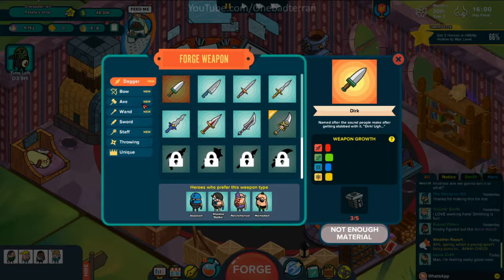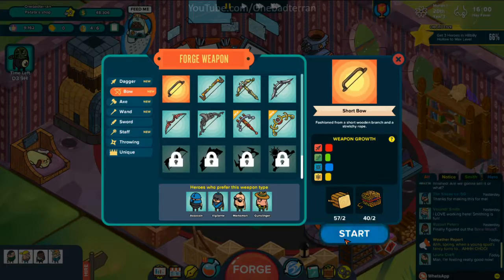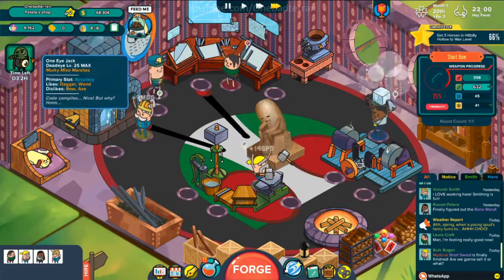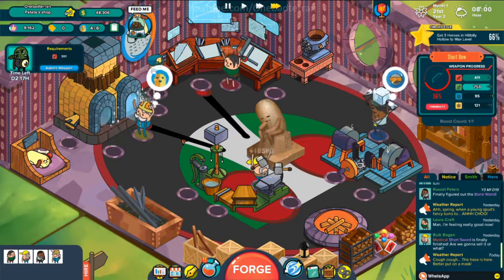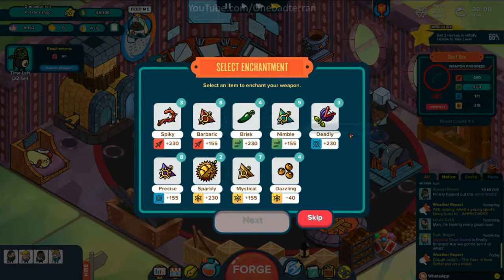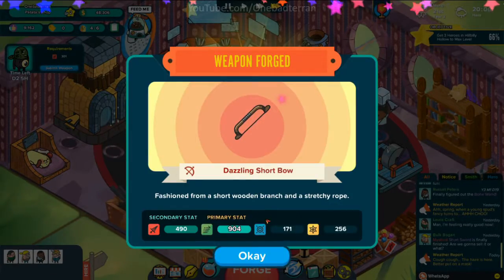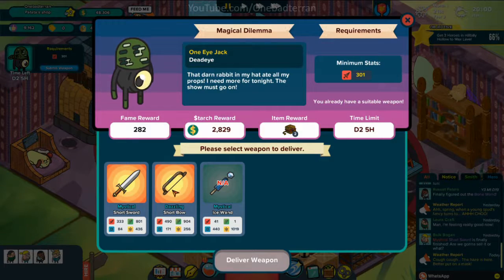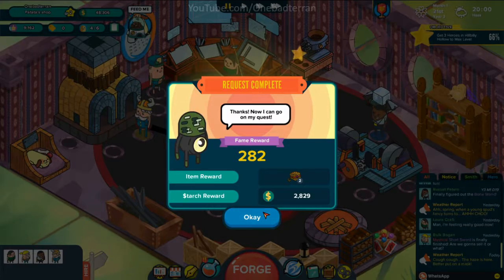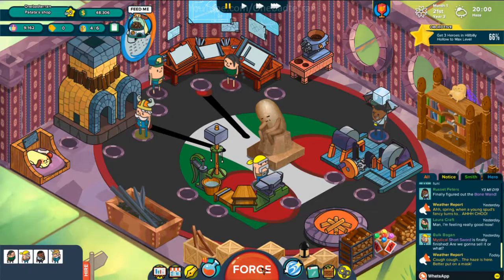You want a weapon — any weapon with attack, so have fun. Dazzling — a dazzling short bow — here, you can have a dazzling short bow. He gave us more things to make more bows out of, because we totally need that.